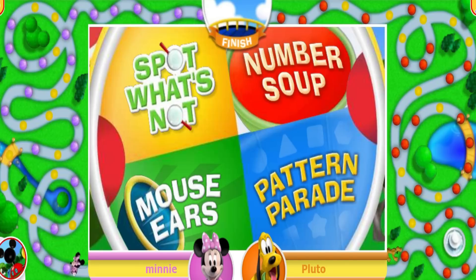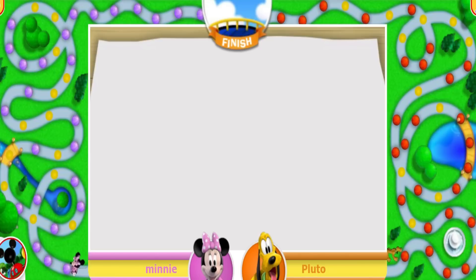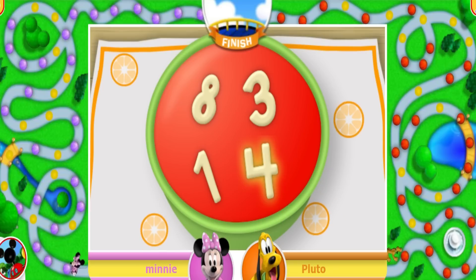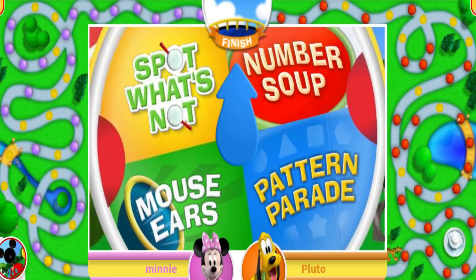Minnie! Click the wheel for your first challenge! Click the challenge wheel to give it a spin! Number Soup! Soup's on! Hit the number noodle that equals the number of shapes on the placemat! That's the number! One, two, three, four — perfect! That means you get to move three spaces! One, two, three — now it's Pluto's turn!